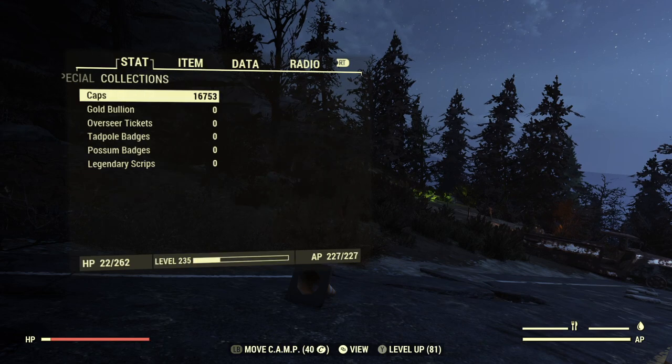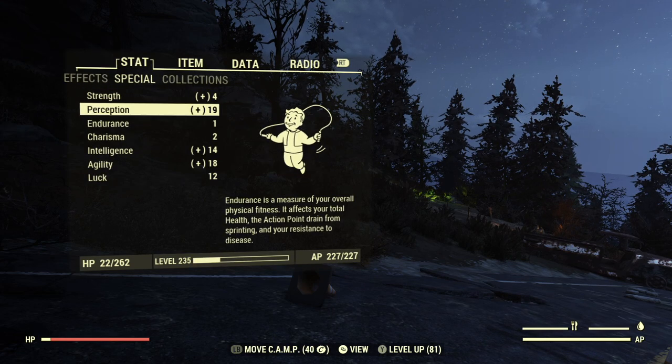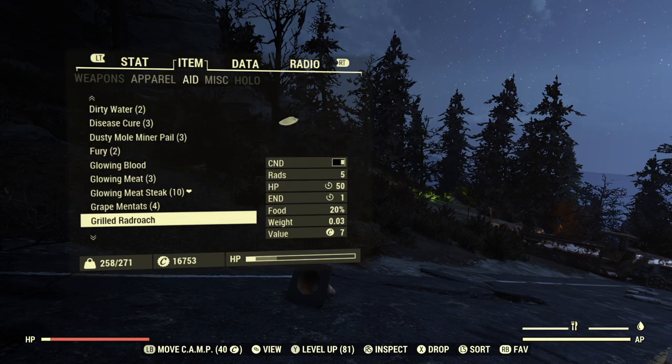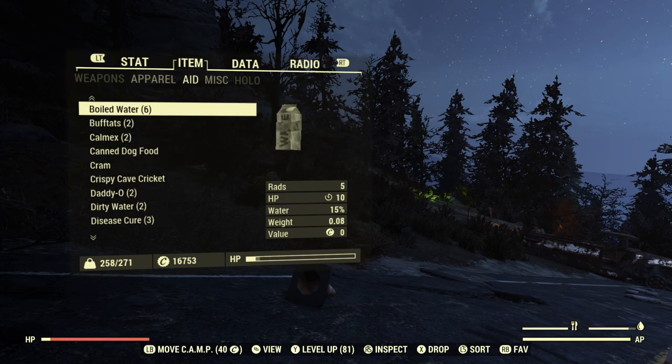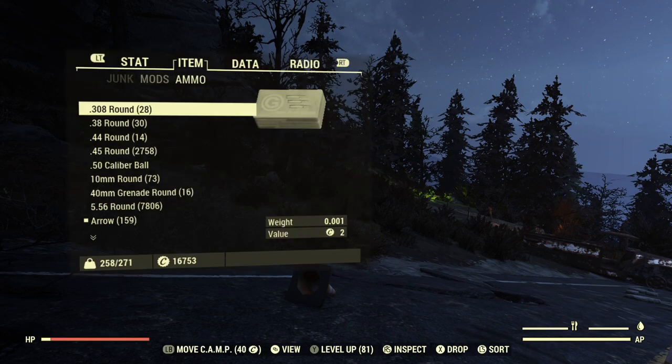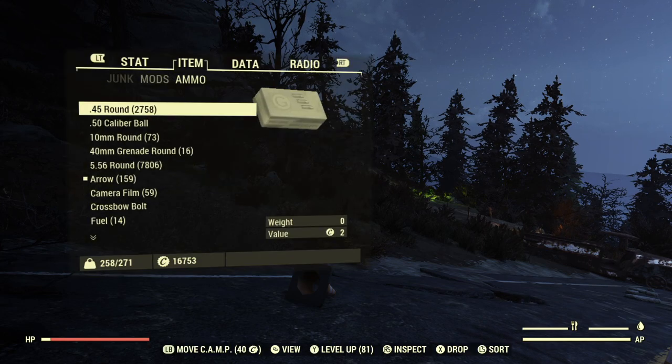Unyielding armor is all off. If we look at our special, the perception is 19, which is still very high — it's a stealth build. Perception is at 15, and the Eagle Eyes mutation gives me another four points to land at 19 without any legendary effects. Let's see if the bow is any less effective in VATS when we cut our perception effectively by half.